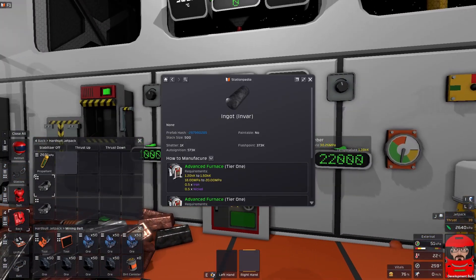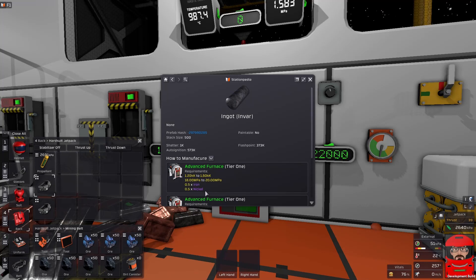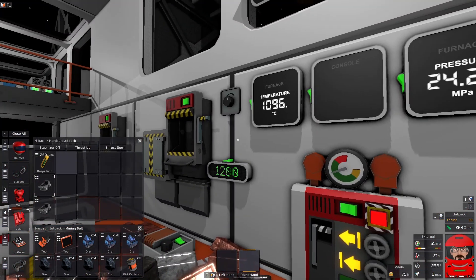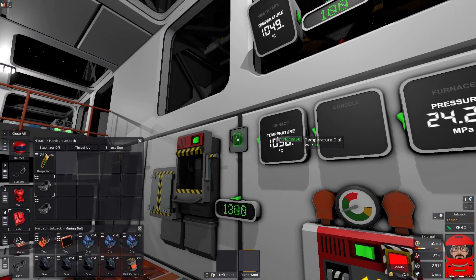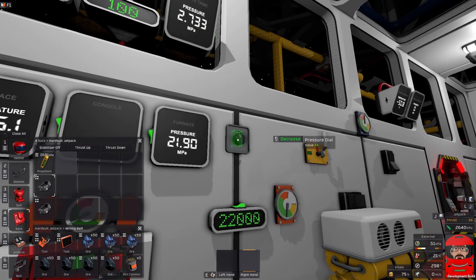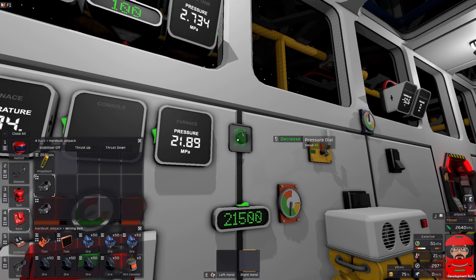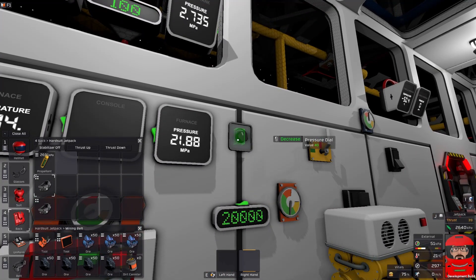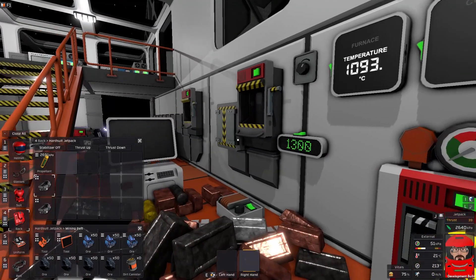Next one up is Invar. While we've got the pressure up high, we may as well have a stab at this one. We have a fairly tight pressure range to get to, and a fairly high temperature range. This one is iron and nickel. Switch off my override — 1,200 to 1,500 degrees, take a stab in the middle. Then we want 18 to 20 megapascals, so we shall decrease that. And there we go.